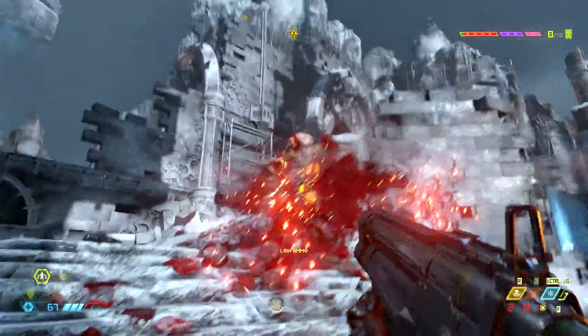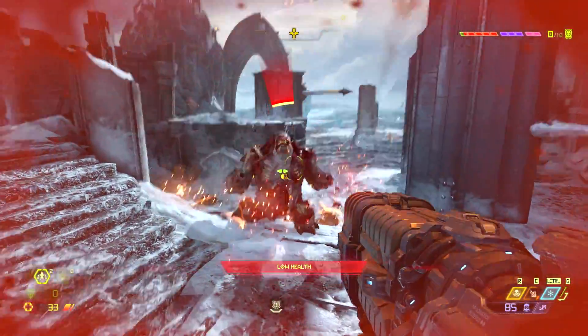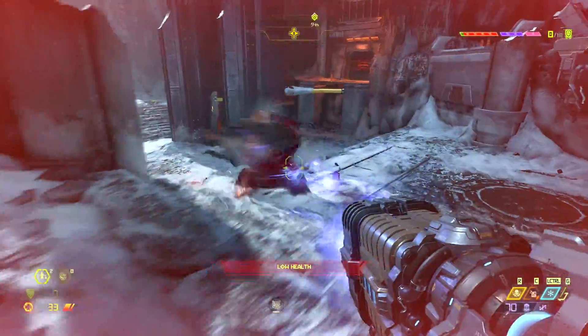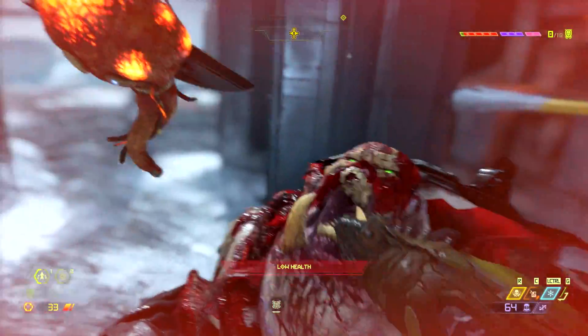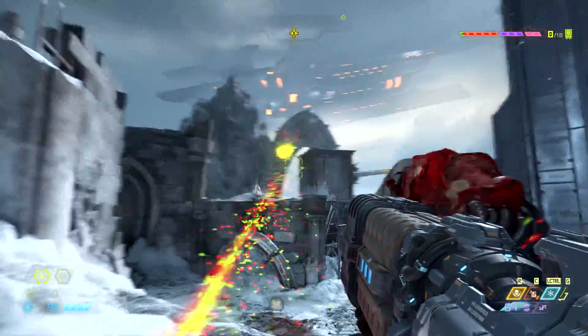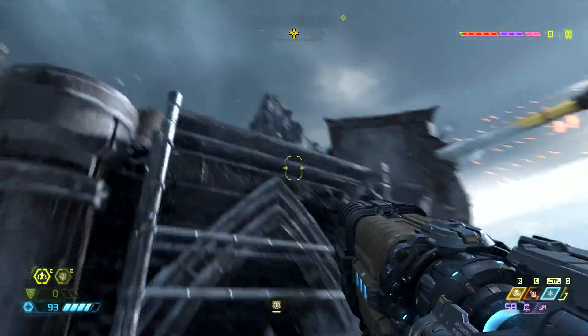Most enemies drop a small amount of health when they die. However, when they are low on health they will flash, and then you can hit a button and perform a glory kill — which is exactly how it sounds: gloriously gory. This will drop a large amount of health depending on the demon. Also, early on you'll unlock a shoulder-mounted flamethrower. With a press of a button you'll spray enemies with purifying fire, and damaging those burning enemies will drop armour.